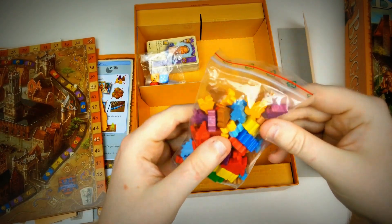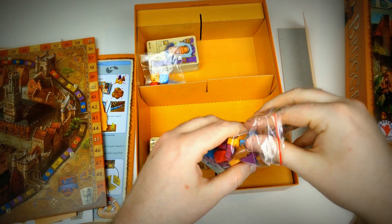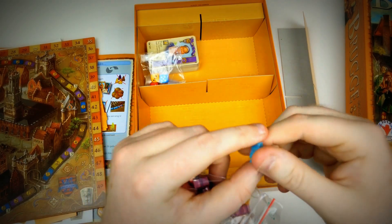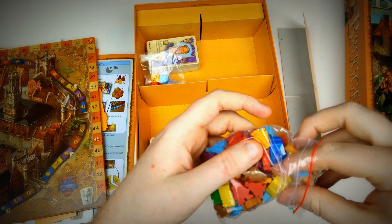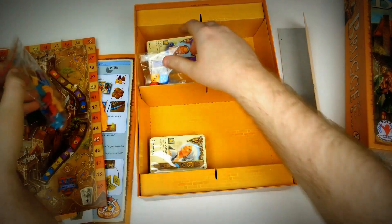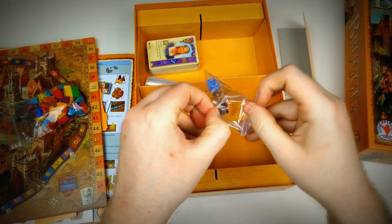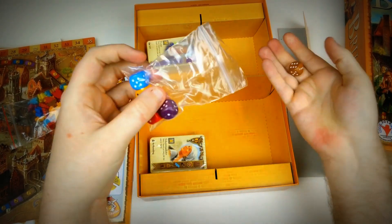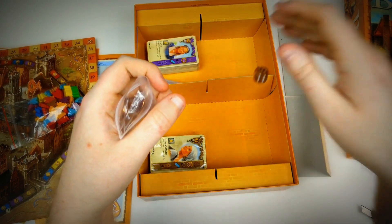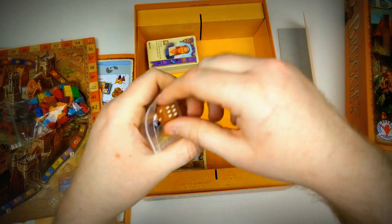We're getting some funny-looking meeples — I don't know why they look like that, but I think they have some kind of cape. We're also getting some bigger meeples. And we have some simple dice; look at these — they are simple dice. I like to roll fives apparently, and sixes.